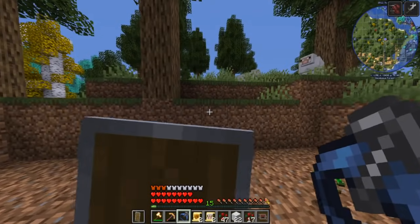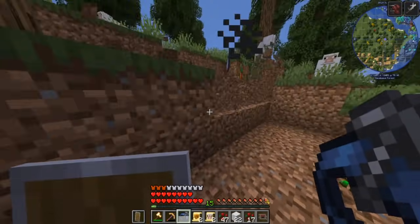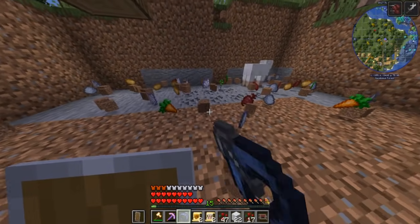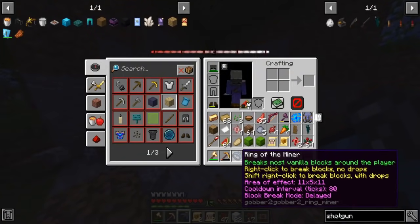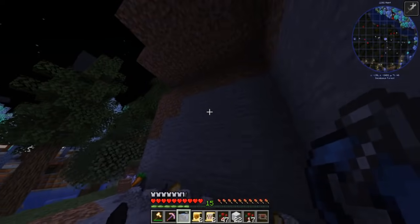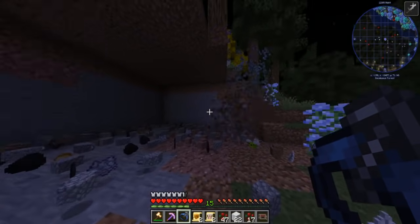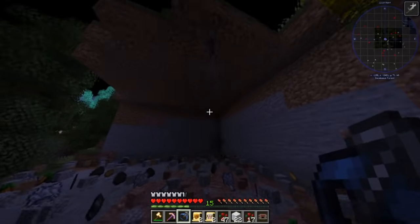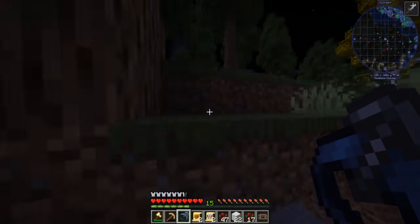Oh my gosh, this is overpowered! And then we can shift right-click to do it with drops. Oh my gosh, I never have to mine again! Can I get coal and ores and stuff? This came at a perfect time because I was actually getting quite scared — my golden pickaxe is almost out of durability. I am learning that you have to be underground for it to really work as good as it possibly can, but this is insane. I'm just so happy to get this. It does seem a little glitchy.